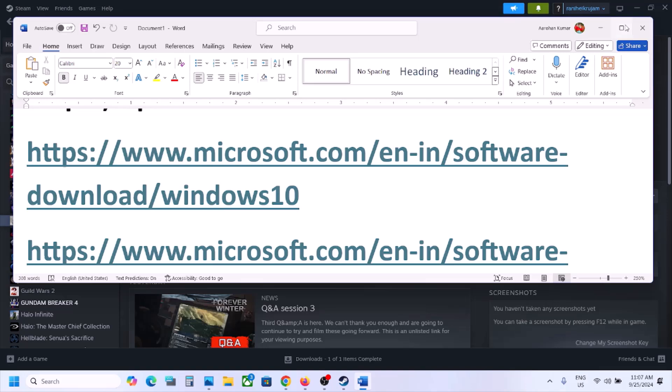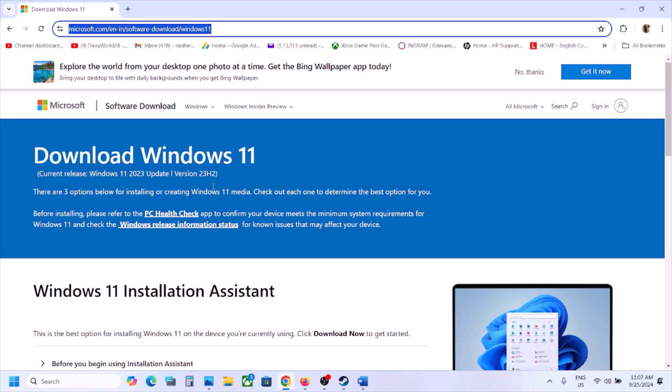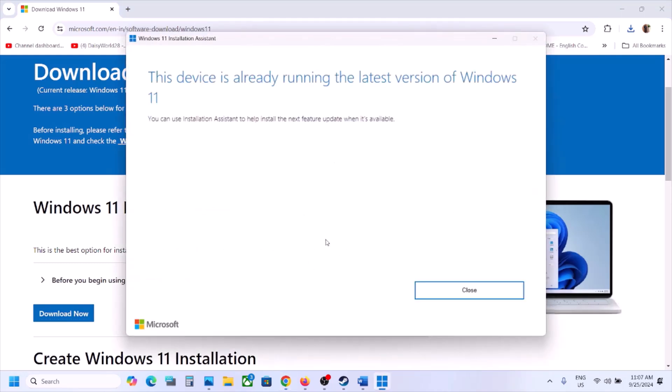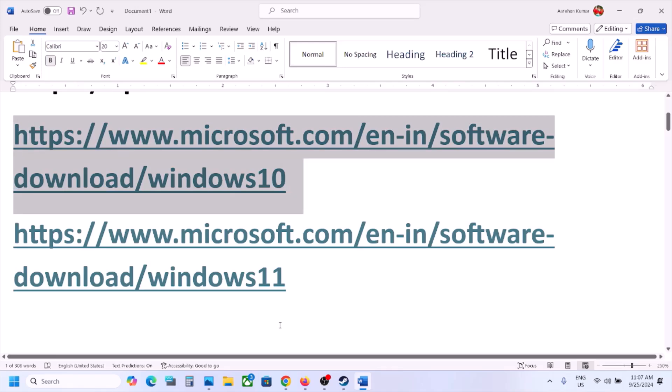Copy the link provided in the video description and open it in a browser. It will take you to the Microsoft website. Click on the Windows 11 Installation Assistant, click Download Now, run the EXE file, click Yes to allow, and let the update complete. Click on Update or Install if available, then restart your computer and launch the game. Windows 10 users can use the other link provided — the latest version is 22H2.